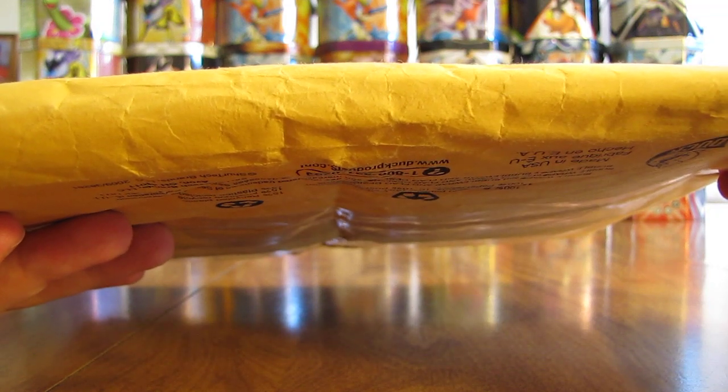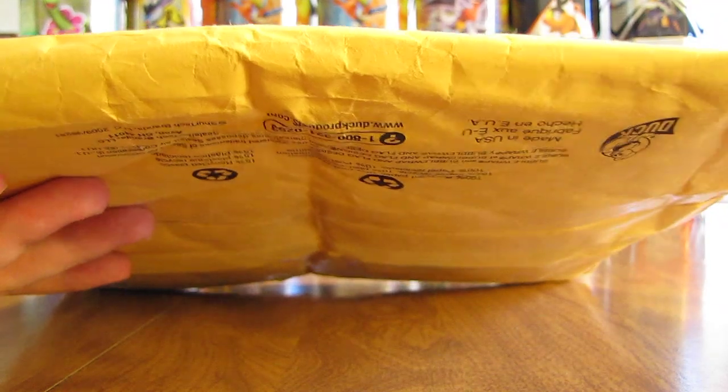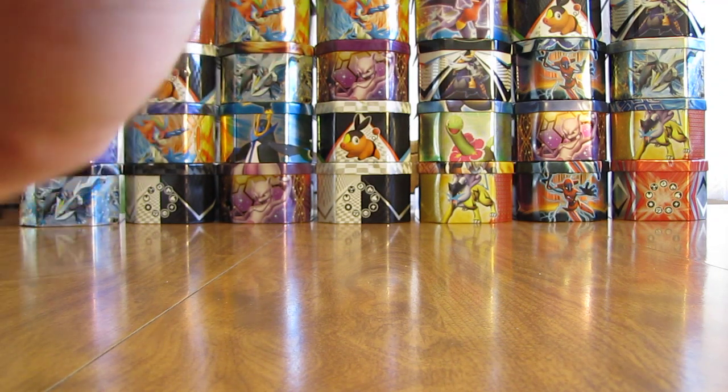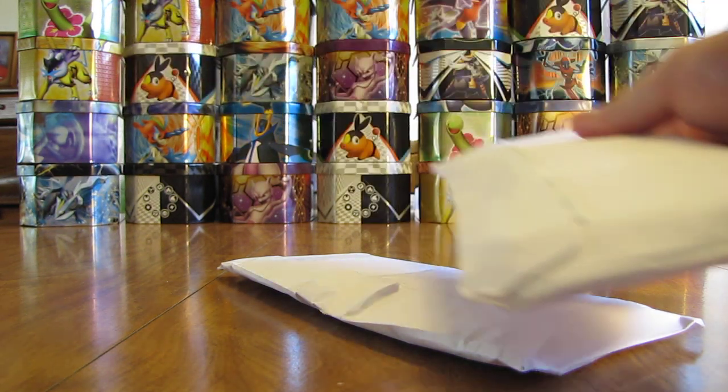The package I'm opening now came in a nice priority mail bubble mailer. It's a pretty thick package so I'll cut it open. There's a bunch of addresses on the front of the mailer so I'm going to try not to show it on camera. I'll pull everything out — it looks like several small packages, actually two big envelopes and some smaller stuff inside.